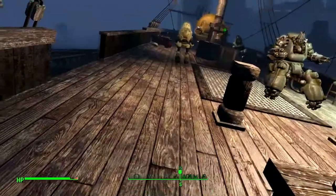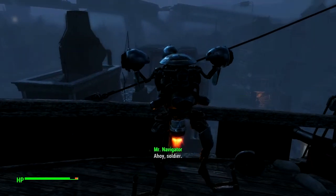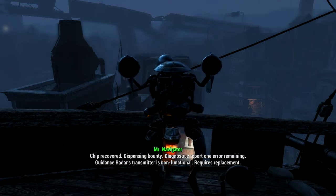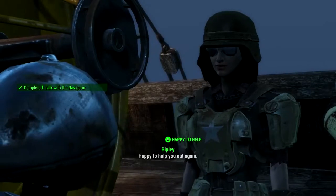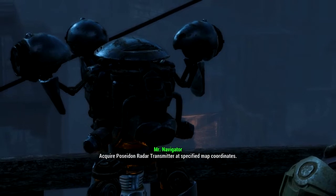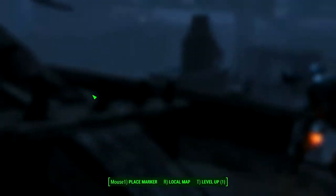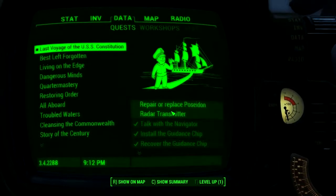Navigator is coming up from below decks. Yo, Navigator! 'Ahoy soldier, chip recovered — dispensing bounty. Diagnostics report one error remaining: guidance radar transmitter is not functional, requires replacement.' All right, happy to help. 'Acquire Poseidon radar transmitter at specified map coordinates. Further bounty will be dispensed upon completion.' Poseidon radar transmitter — okay, where is this?